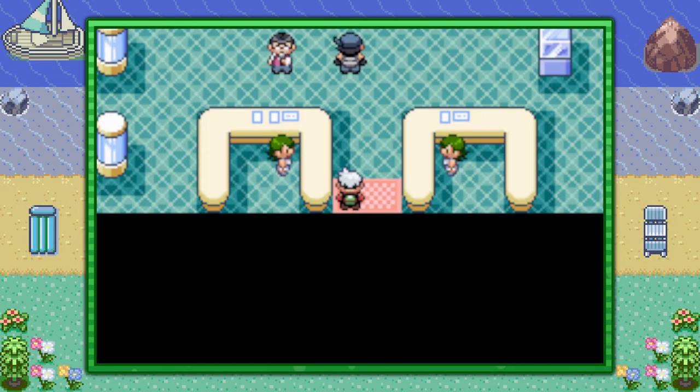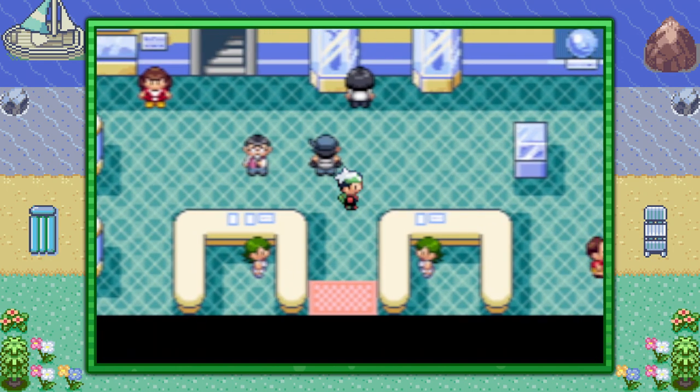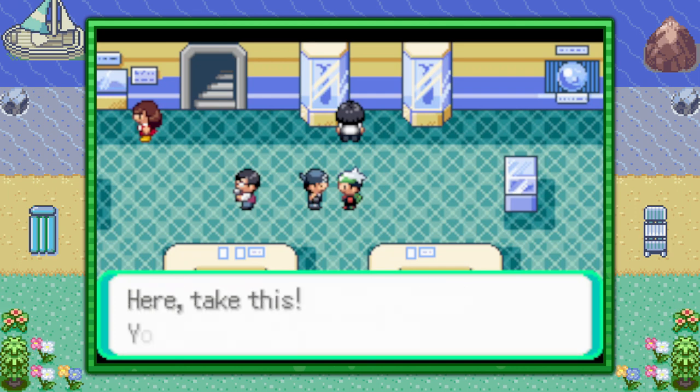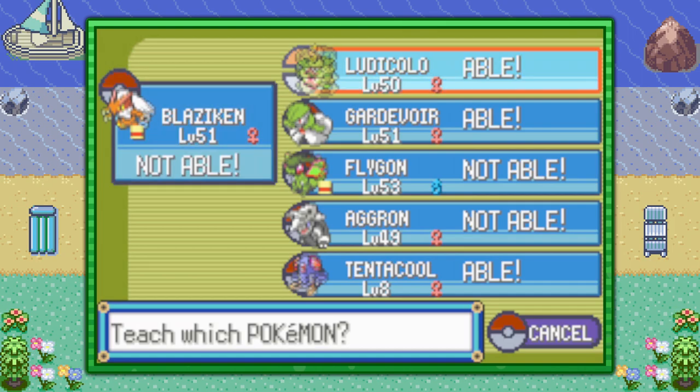Step 2: Thief. This step is optional but it is recommended. The next step is to get the TM for Thief, which you can get in Slateport City. If it's not there, that means you've already gotten it — and it's really not that huge of a deal because like I said this is optional. If you don't have Thief, make sure to bring lots of Pokéballs instead. If you have the TM, you could teach it to a capable Pokémon, preferably something fast.